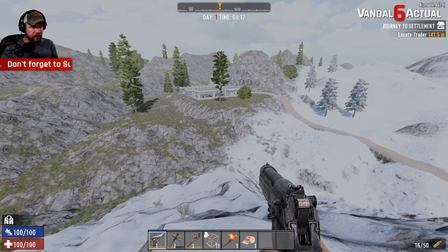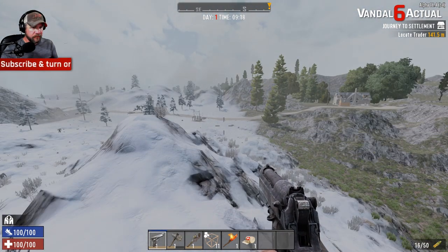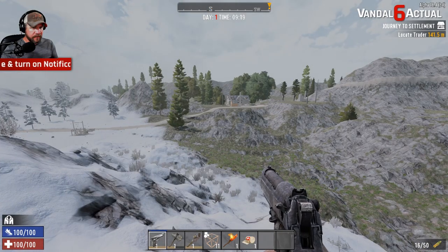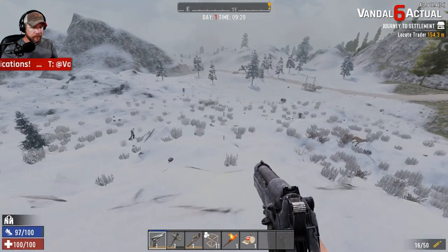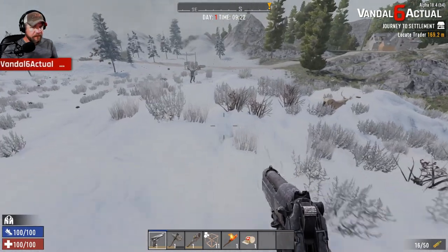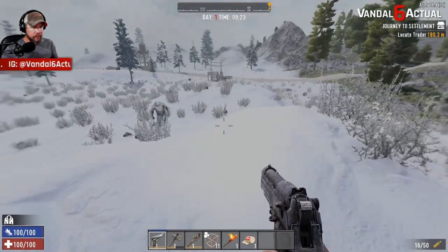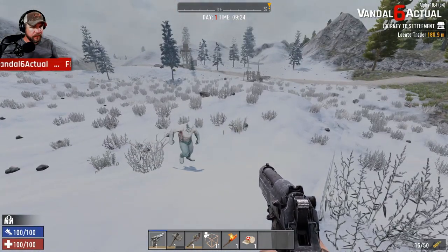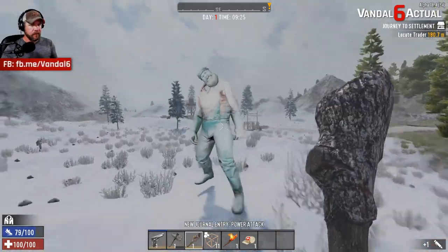I think we have to go back to the water tower because what that ended up being was the trader. There's a water tower and a gallows over here, and we saw the water tower first. I've never done a horde night in the winter biome — I don't know if I'm going to have to deal with lumberjacks as part of that horde. I really truly hope not.